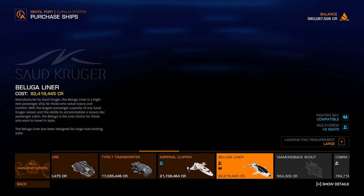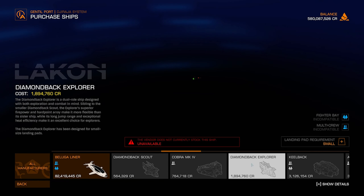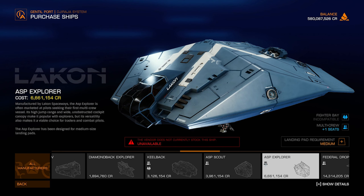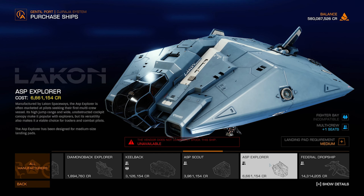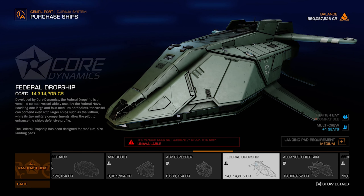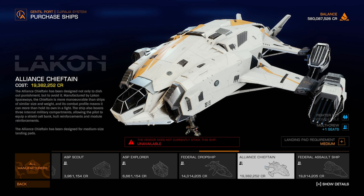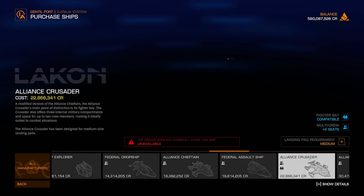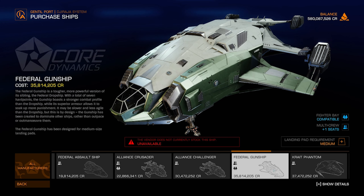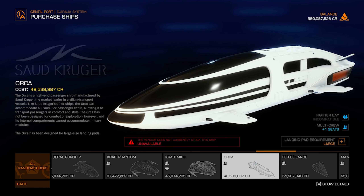Imperial carriers can sort of take care of themselves, but the Vulture is a vastly superior option in that price range. The Type 7 Transporter — just no for combat. The Imperial Clipper is decent for combat. The Beluga, the Scout, Diamondmx Scout — I wouldn't take those into combat. The Keelback can semi take care of itself but you really don't want to. The Asp Scout — just no. The Asp Explorer — yes you can engage in combat, you'll be fine unless you get jumped by really high-end ships.